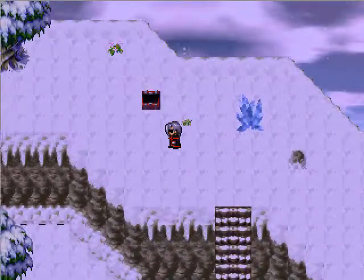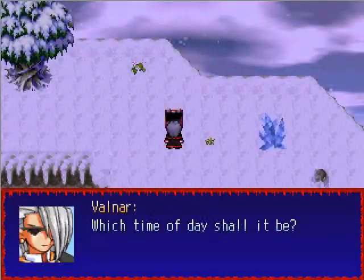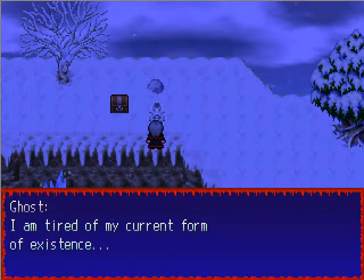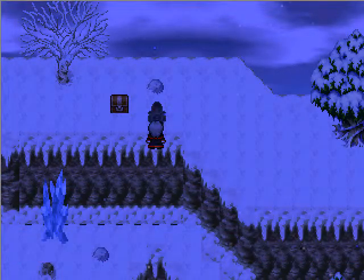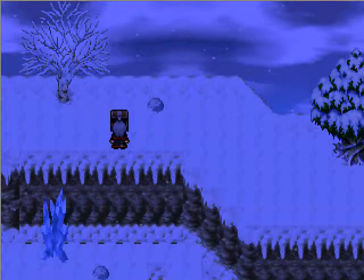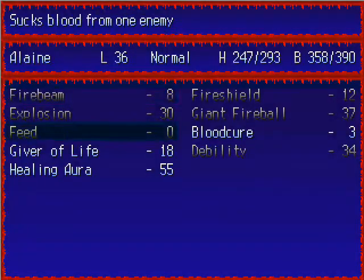Before we go down, there is one more thing — well, technically two more things. First, we want to change the time to night again, because over here is another ghost. This ghost will give us a permanent Vampire Ring, basically.